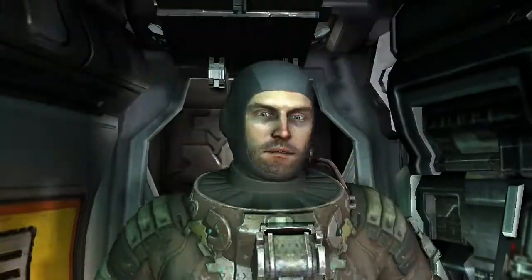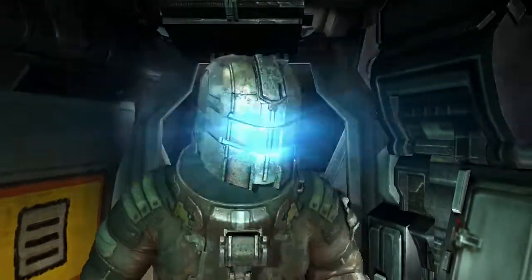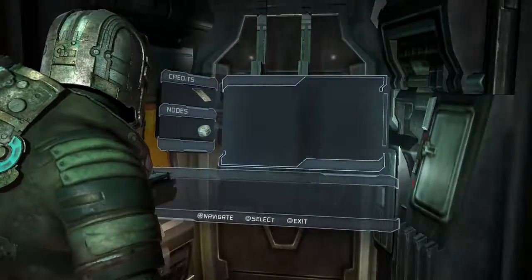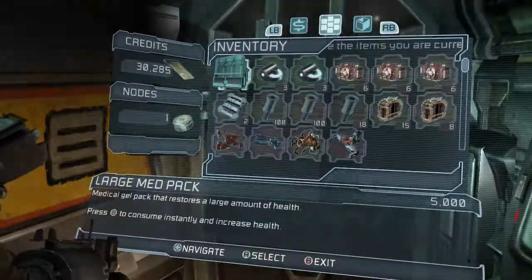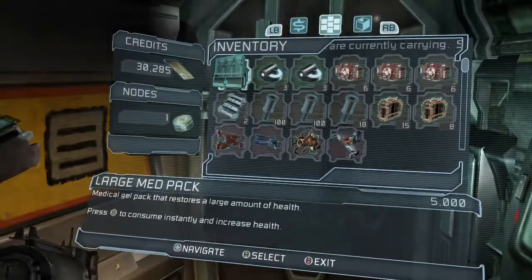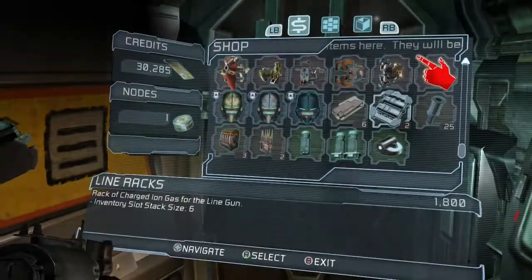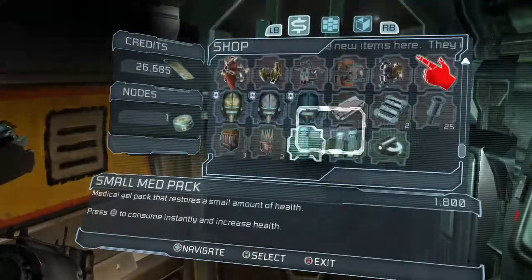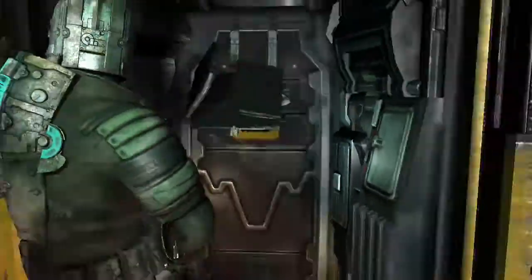With Dead Space 3, I just don't like any of the suits. With this game they've got more armour, so you just upgrade them naturally. In the third game there's one you have to wear for arctic conditions on Tau Volantis — that was pretty cool. But overall I didn't really like the suits in the third game. Apart from the Mass Effect one, which I never had because you need a Mass Effect save file on your system, and I don't.